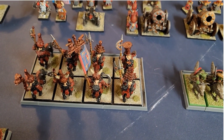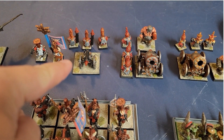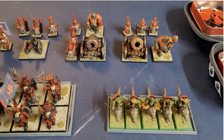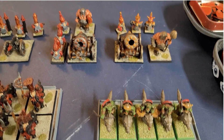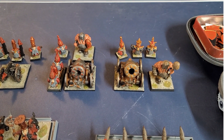For Special, we have a unit of 8 Bull Centaurs and a Death Rocket. For Rare, we have a unit of Hobgoblin Wolf Riders and two Dreadquake Mortars, each of them with Slave Ogres.